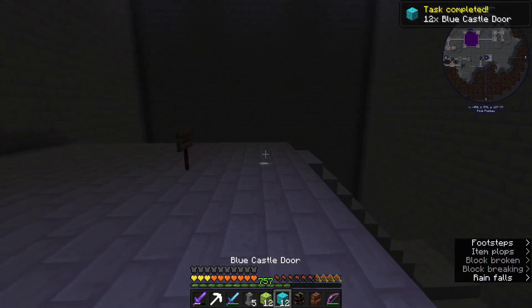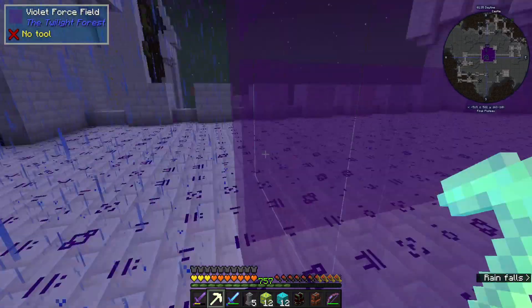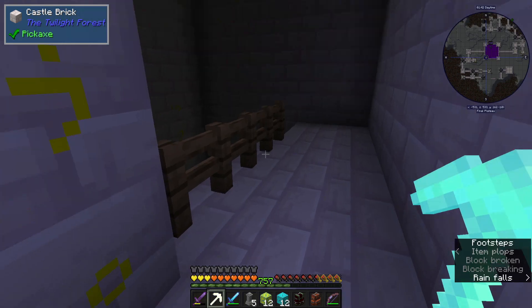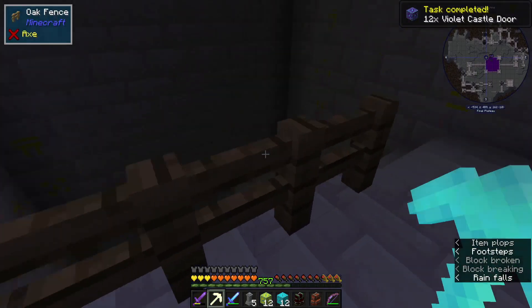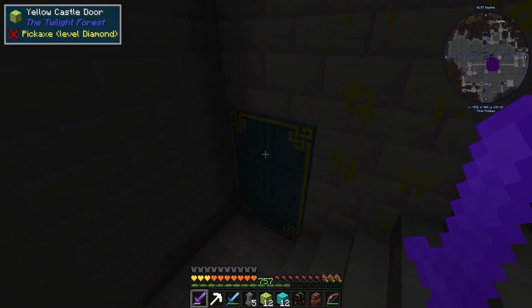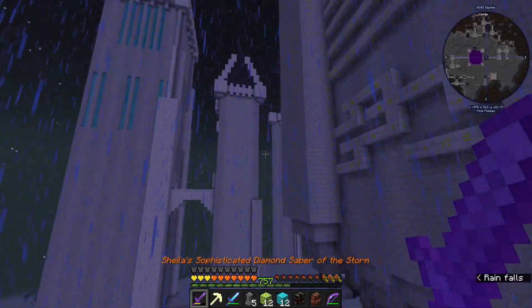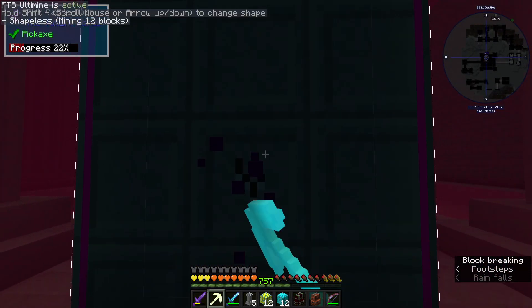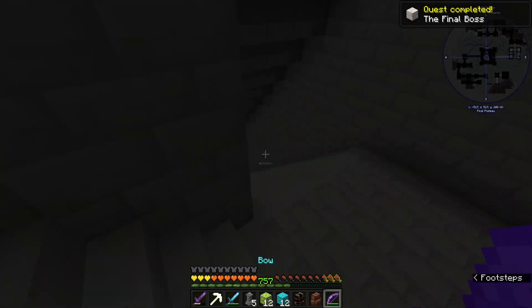This looks different, so maybe there's different colors here. These are blue force field blocks and they can't be broken. Blue castle doors - the only difference is like the outline. It says 'final castle work in progress.' Here is the violet one - let's quickly break these. That's not quite 12 though, there's another one right here. That is now the violet one done. Wait, are these pink ones? Yes they are - let's quickly just break these and that's it, the final boss quest complete!